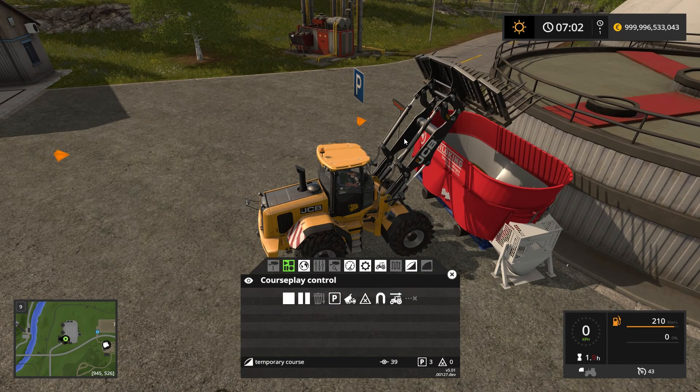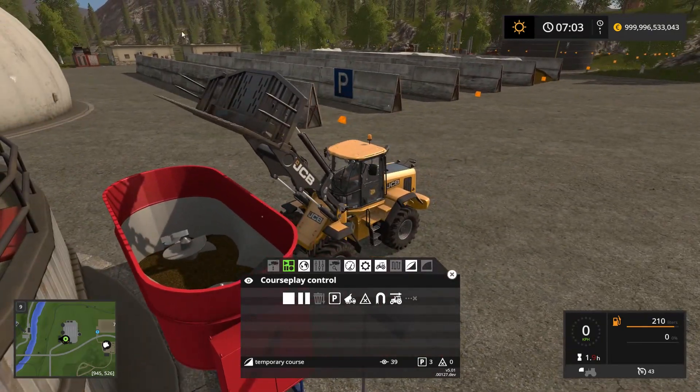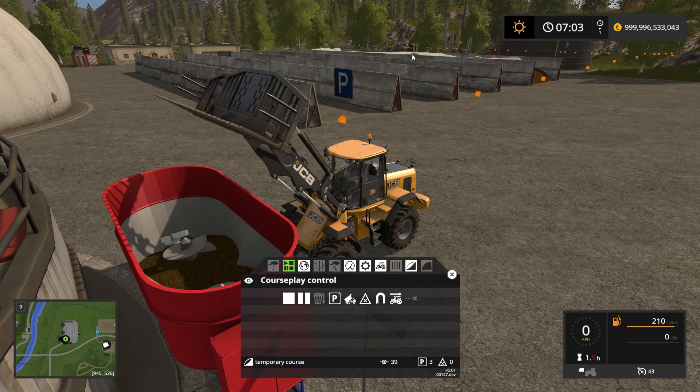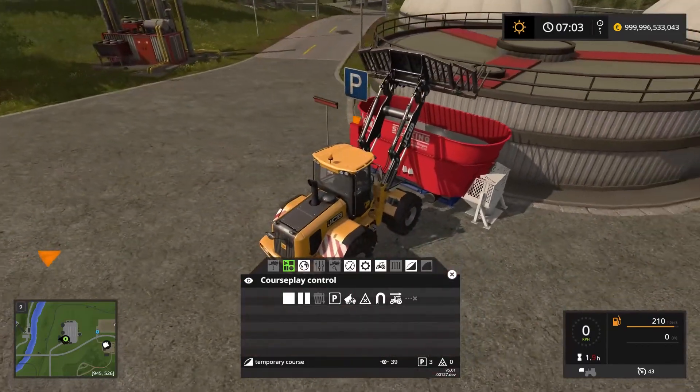We're going to set a wait point here as well. This is to tell Courseplay that it has to unload here. So now we have a wait point here, a wait point over there in the silo, and a wait point here at the sell point — we're done with the wait points. We have now told Courseplay that this is the route that it needs to take.